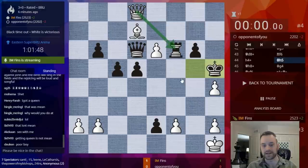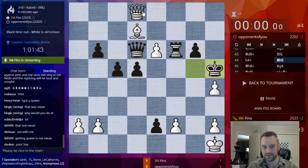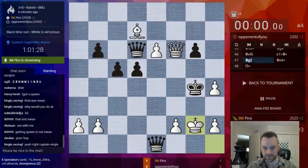He played King H5 so that when I take, this is coming with check. Maybe even here I could play this, because I would be threatening Queen G5 mate. But then Queen E4 — F3 is not going to come with a fork. So I'm glad I threw this in. Crazy stuff here.